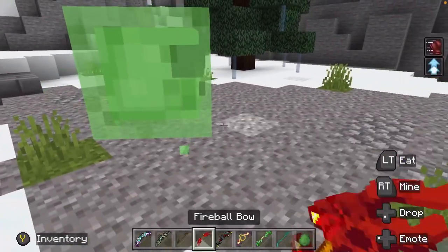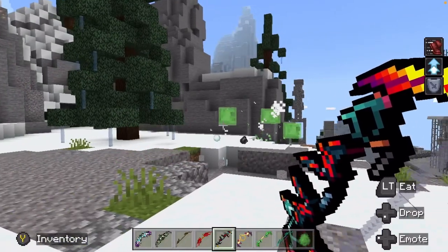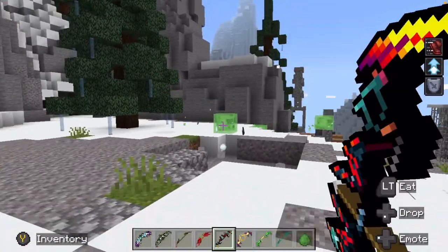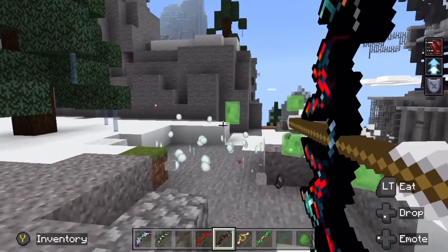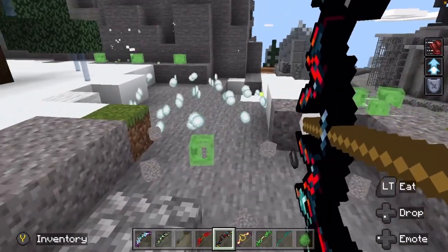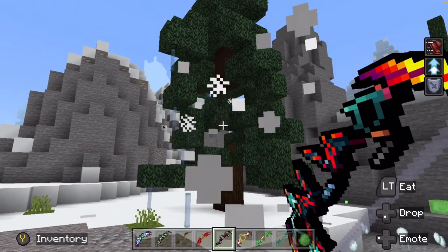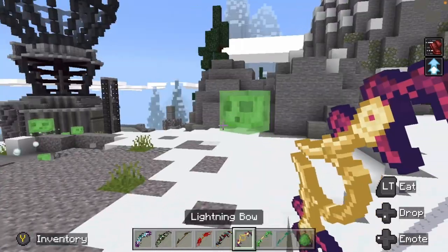Let's spawn in our unsuspecting guy and let's try red laser! Okay, that is actually really, really strong. Red laser — if you're looking for a bow that does a lot of damage, it does a lot of damage. Next up, we have the lightning bow.